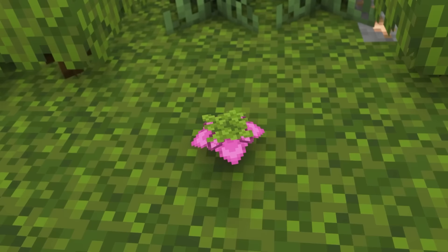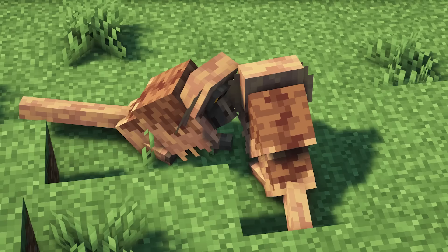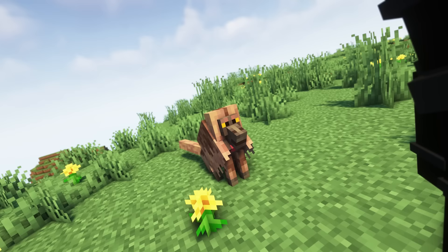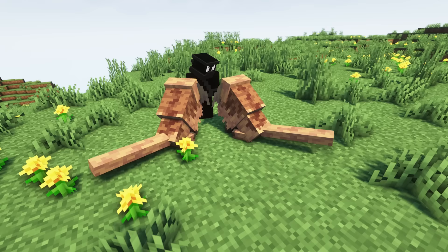Next up is the Gelada Monkey, and this neutral mob can be found in herds in the higher altitude meadow biomes. They can be seen grooming each other, and being territorial, they will have a leader with a large mane. Don't anger these though, as they will become aggressive. They can be fed wheat, and when done so, they will destroy most of the long grass in the area around. You can also breed Gelada Monkeys if you feed them dead bushes.